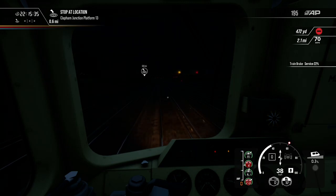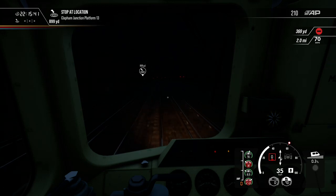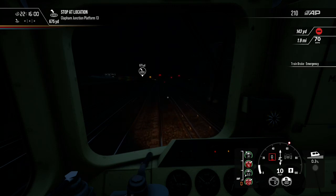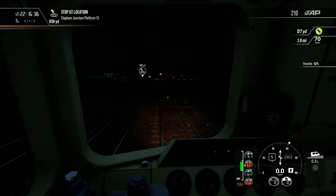We're going to have to start slowing down coming into Clapham because... this is going to be close. Time to slam the emergency brakes on to stop before the red light. We're waiting for a train to depart Clapham. Okay, we'll creep up — we've got a yellow now.